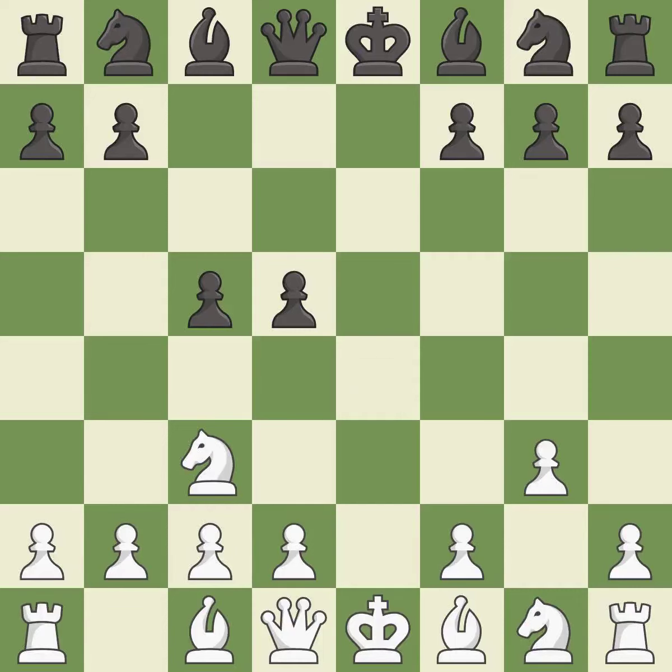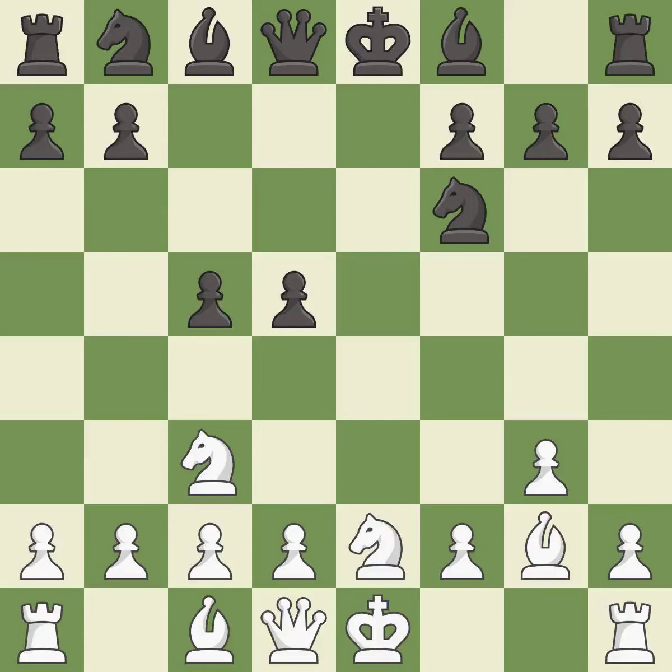Recaptures. This fianchettos the bishop by placing it on a powerful diagonal. The pawn is now adequately defended. This activates a knight by developing it off of its starting square. It is the last book move.